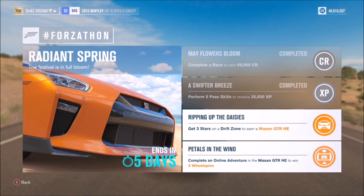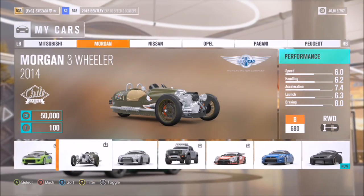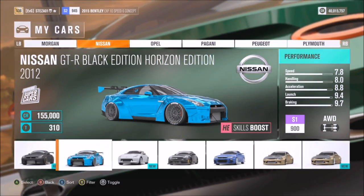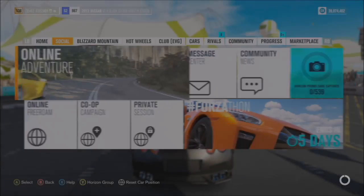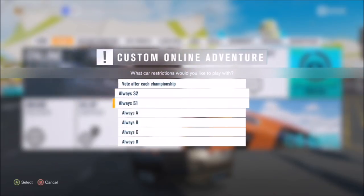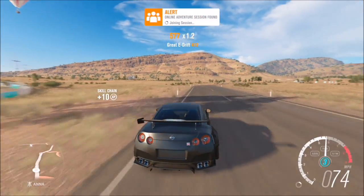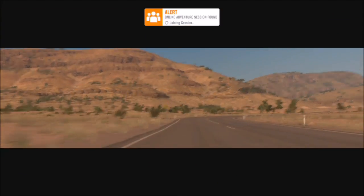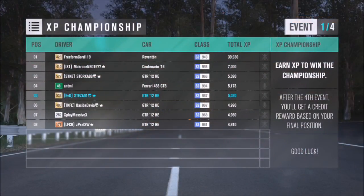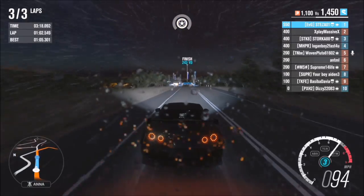The final challenge wants you to complete an online adventure in the Nissan GTR Horizon Edition to get three wheel spins. It's probably the longest challenge for a fairly small prize, but it's not hard. Select your Nissan GTR Horizon Edition, go to custom online adventure, pick racing or games — it doesn't matter — and select whichever car class your GTR is in. I modified mine all the way up to S2 to get through events quicker. Start from the very first event and go all the way through completing the fourth event.